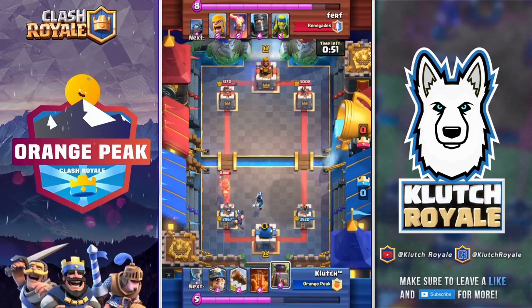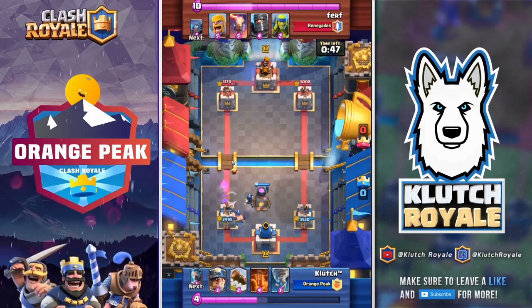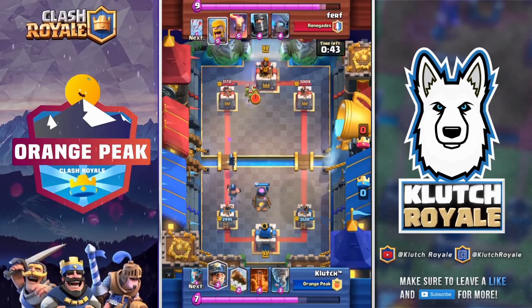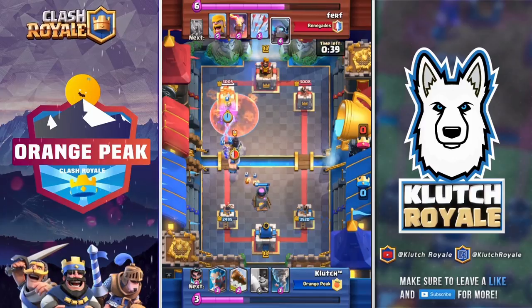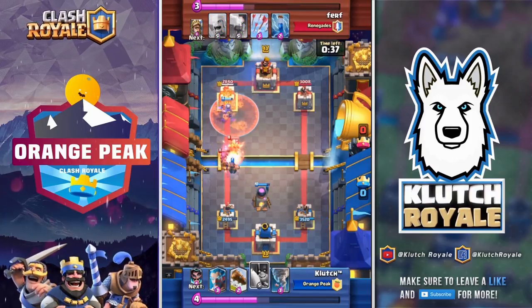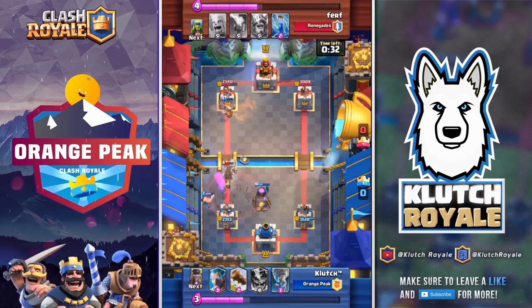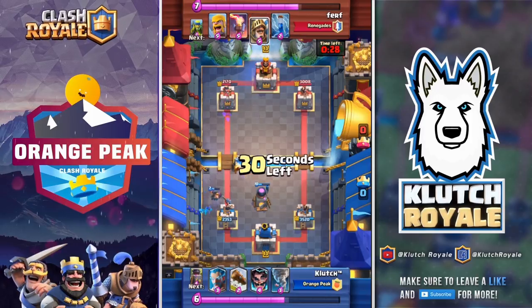I'm going to drop my executioner and get my electro wizard to stop that prince's charge. He will get one regular swing but it wasn't serious. We're going to get that poison on the tower with our miner in there, and he is going to counter with the mini pekka and dark prince — but we take that out with our executioner.